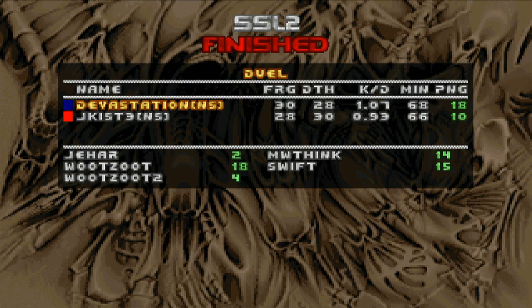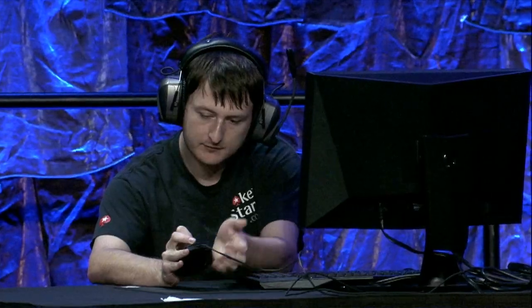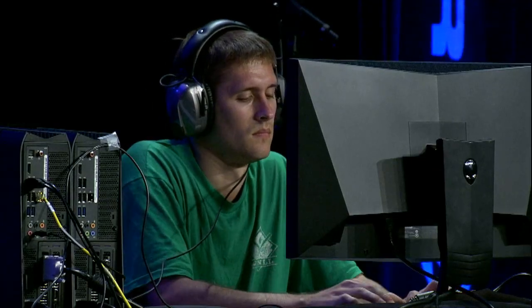Well, I was going to say the fifth and final map, but with that draw, it kind of stirs things up a bit — we've got two more maps available. We're looking at two for Jakist, two for Devastation — we're still right in the midst of this. The blood is thick. So we do still have two maps to go out of five — possibly — so it's kind of like a pseudo best-of-seven.